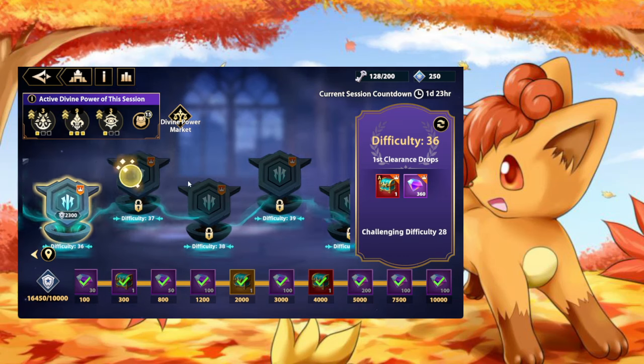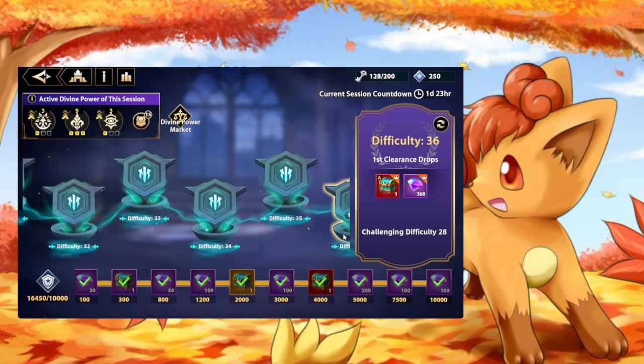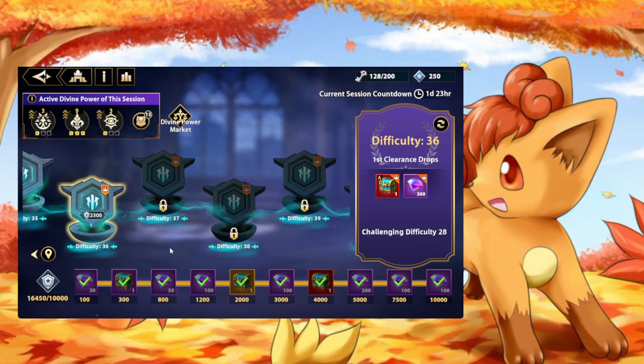Let's move into what resets weekly. This right here resets weekly — I'm sure we all know that. You will guarantee yourself 680 rainbow gems every week, plus one of each of these chests every week. That is a solid guaranteed reward. It's not the best rewards, but it's better than nothing, and you'll get this passively through using your keys.